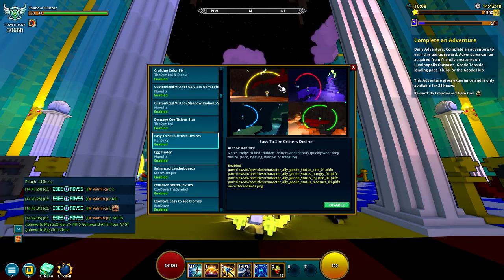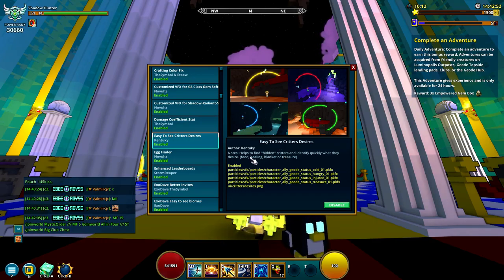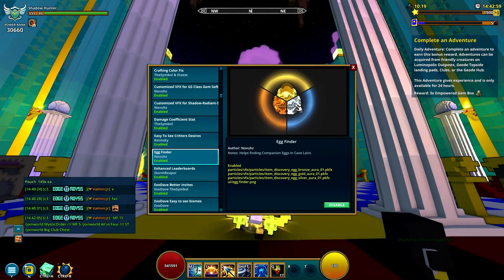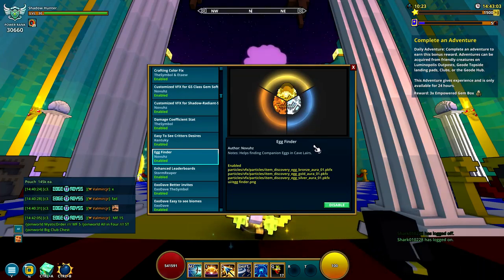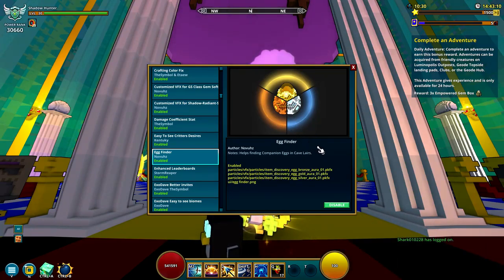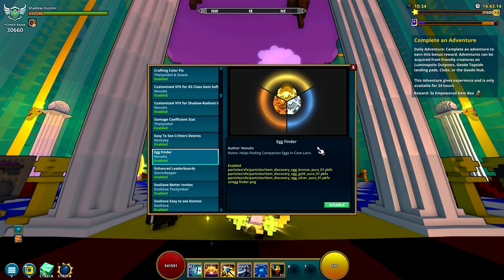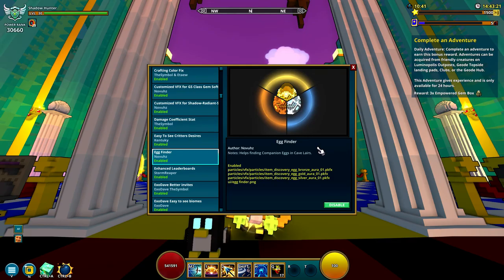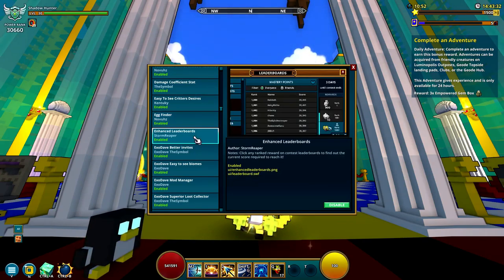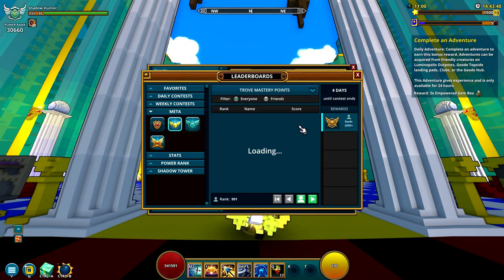Many people are done with the caves, but new people are coming in. Also they're changing it in the Going Green update where you can get specific monsters and get eggs early. The next mod is also for Caves — the Egg Finder. It makes a big circle for Bronze, Gold, and Silver eggs that pulses, making them very hard to miss in side areas. It's absolutely required if you're doing Geode Caves.